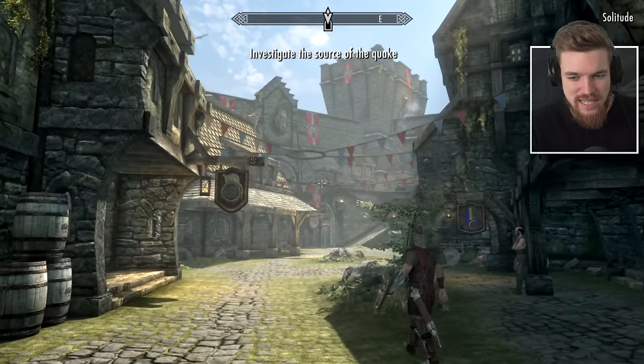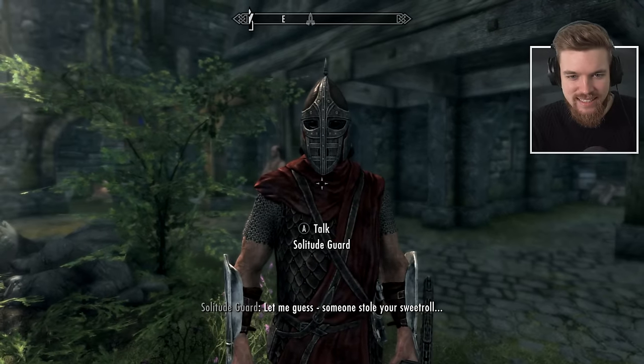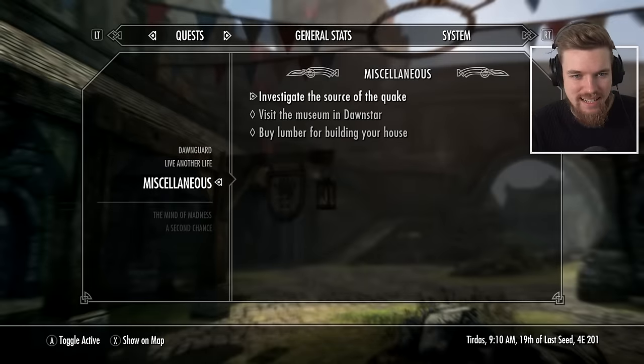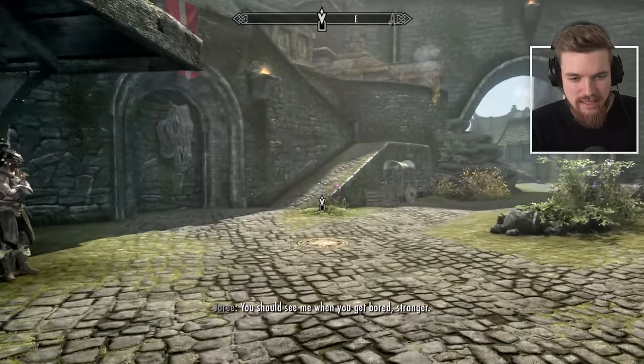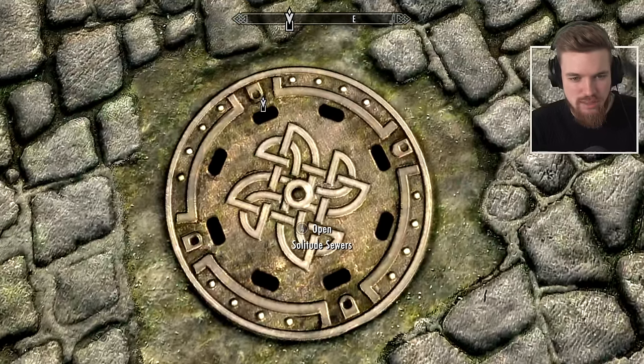We have a new miscellaneous quest: investigate the source of the quake. I like how the guard just doesn't bat an eyelid — someone stole your sweet roll, he's just an angry man. Down here in the depths of Solitude's sewer, within we shall go.